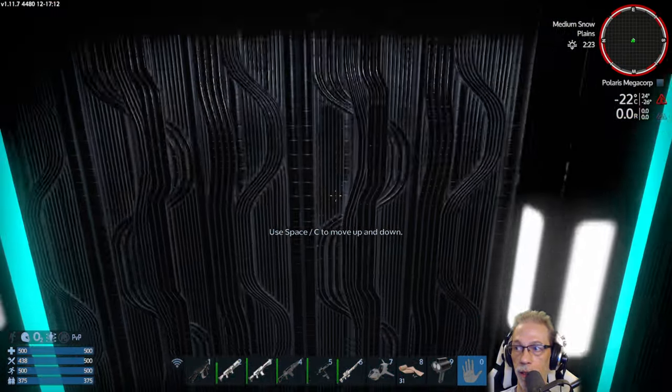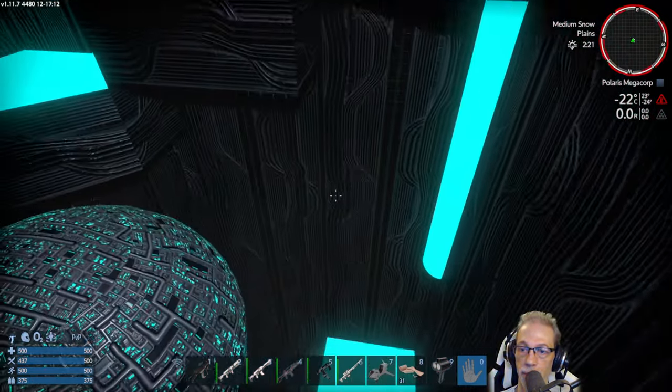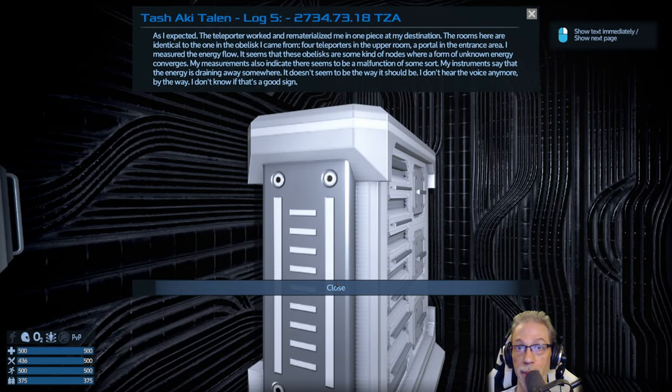Here we are. Look at the temperature — minus 22 degrees. And on goes the jetpack. We found another Tales of Tash log. Tash Architellen, log number 5: 'As I expected, the teleporter worked and rematerialized me in one piece at my destination. The rooms here are identical to the one in the obelisk I came from — four teleporters in the upper room, a portal in the entrance area. I measured the energy flow. It seems that these obelisks are some kind of nodes where a form of unknown energy converges. My measurements also indicate there seems to be a malfunction of some sort — the energy is draining away somewhere. I don't hear the voice anymore, by the way. Don't know if that's a good sign.'